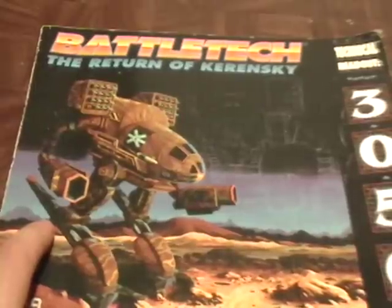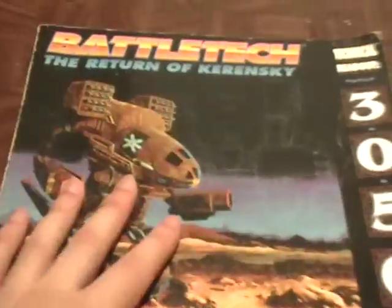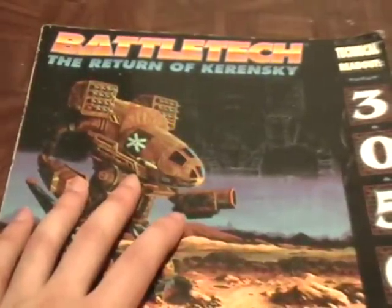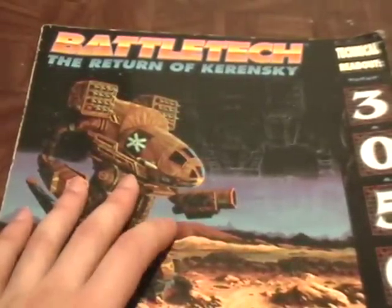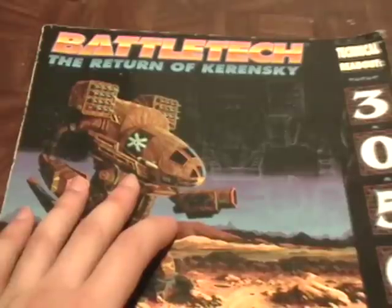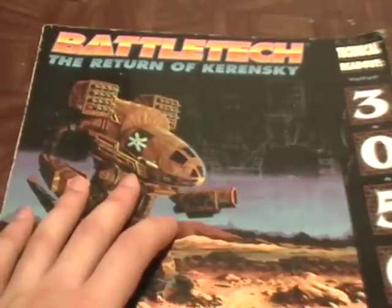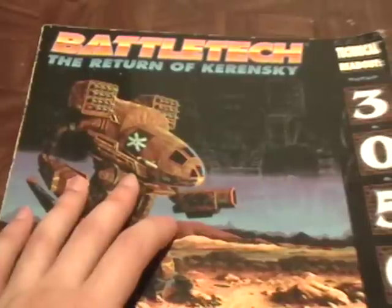I found a weapon chart on the BattleTech wiki online that you can reference. Like I showed you with the mech record sheet, you get the mech's rules - its weapon loadouts and all that - and you transfer that to a mech record sheet. You fill out its tonnage, movement points for walking, running, and jumping if it has jump jets, its armor values, internal structure values, and all that. You can bookmark the weapon chart link and look up, for example, the large laser's damage and range and put it in. It's a minor hassle but not a big deal.